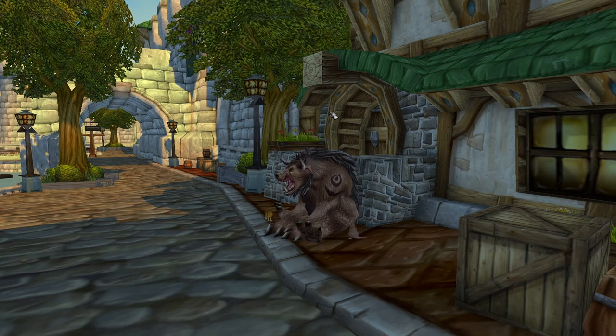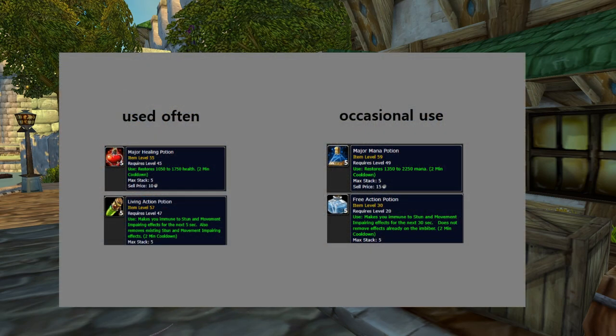The last thing I wanted to get into before moving on to the final section of the guide — where I show you some class fights and openers — is just general gameplay tips. I'll start with my most used consumables. Something I use all the time is major healing potion. You can use it to keep the momentum up when you don't want to reset, or use it to save your life. Great potion. I don't leave Orgrimmar without having at least 30 of them in my bags.